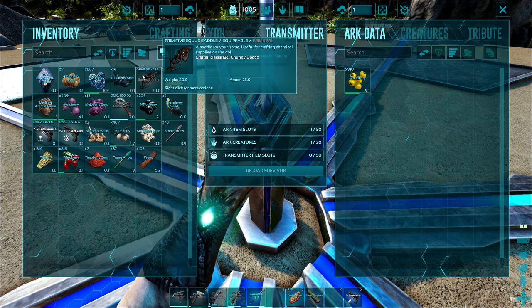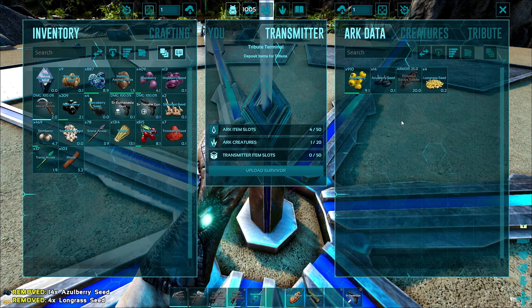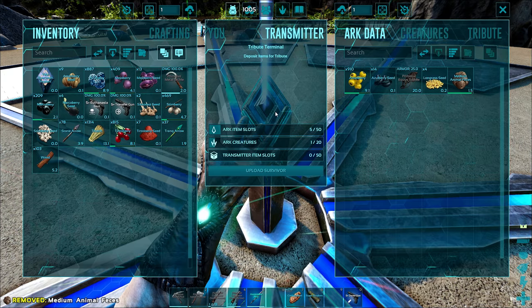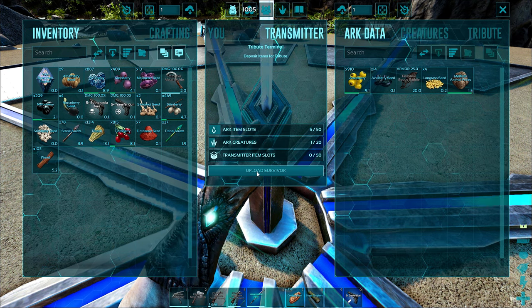The next tab is ARK Data — this is where you can drag anything you want to take to the new map. Anything you do not put in here is going to get dropped, so drag everything you want to take to the new map. Once you're done with these two tabs, last but not least, upload survivor.